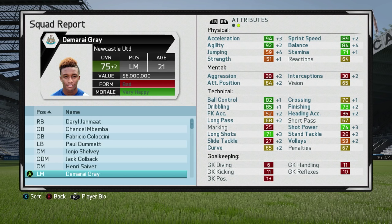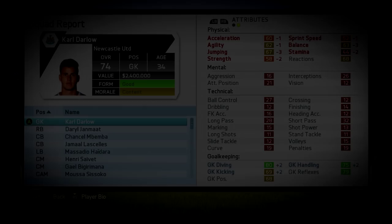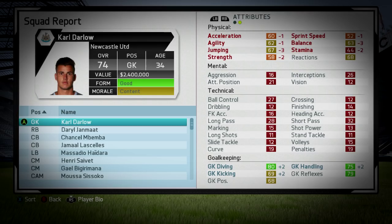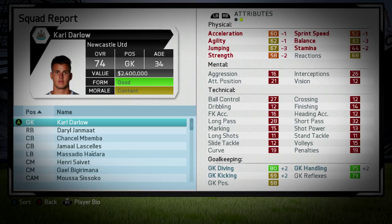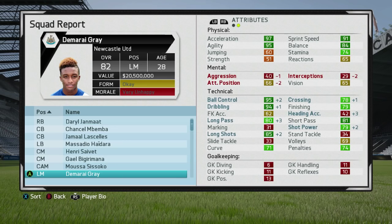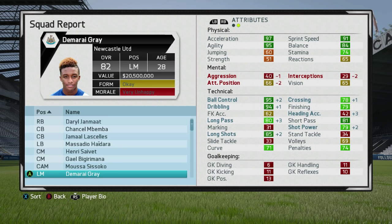Now the time has come to skip all the way to 2025. Can he hit that 82 potential? He's got just seven overall left to grow — I reckon he can do it, but let's find out. Here we are in 2025 with Damari Gray — definitely a great player to pick up in a road to glory career mode, even if you're a bigger club looking for younger players. And now we find out what his rating is in 2025 — he's 82 overall on the final season. That is his potential, and at 28 years of age, you wouldn't doubt he could go up by even more.